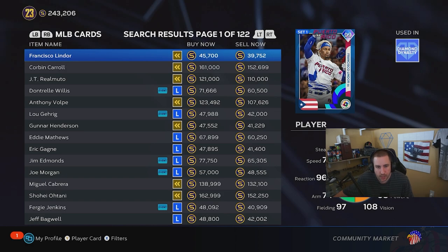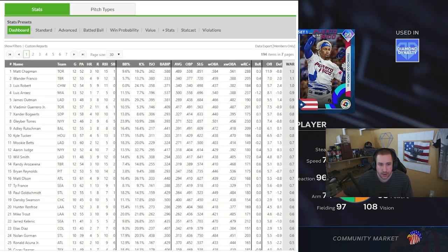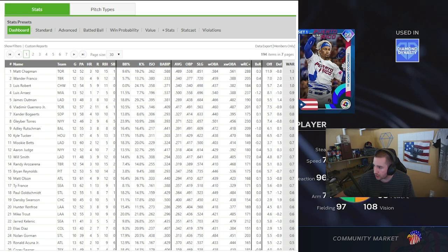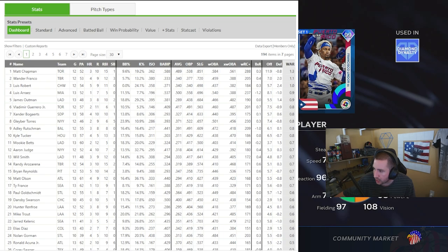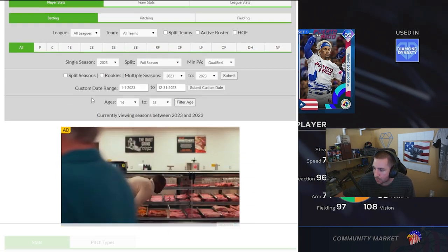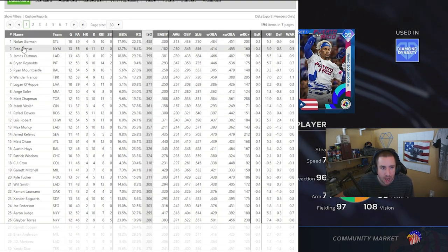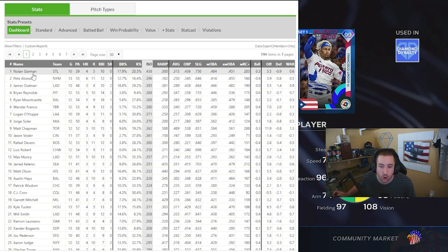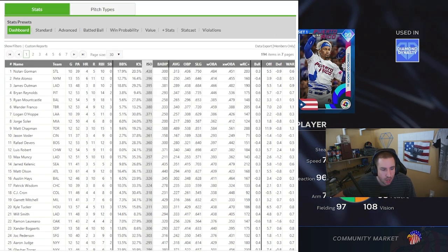The most important tool in this entire video is FanGraphs. We're sorting by WAR — wins above replacement — and Matt Chapman is leading. ISO is another really good stat to sort by, as it typically tells you how well a player is hitting for power. As you can see, Nolan Gorman after 10 games has a 438 ISO — he hasn't played a lot of games but that's kind of crazy.